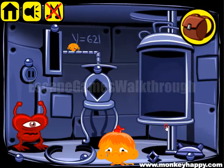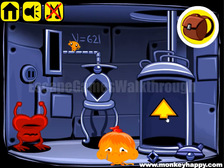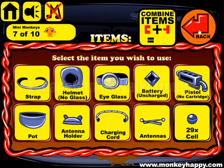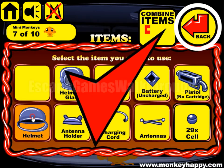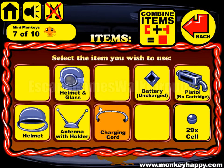Now let's go down and take more items. This monster wants a glass ball with a tube, so we don't have it. We have a helmet — no glass — and we have an eye glass, so we can combine it. And also we have pot and strap — we can also combine it. And antenna holder and antennas.